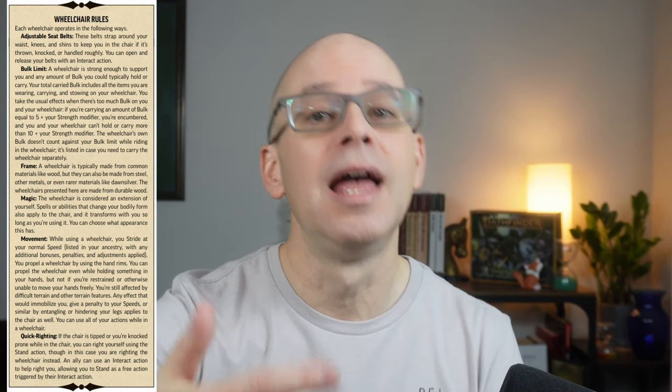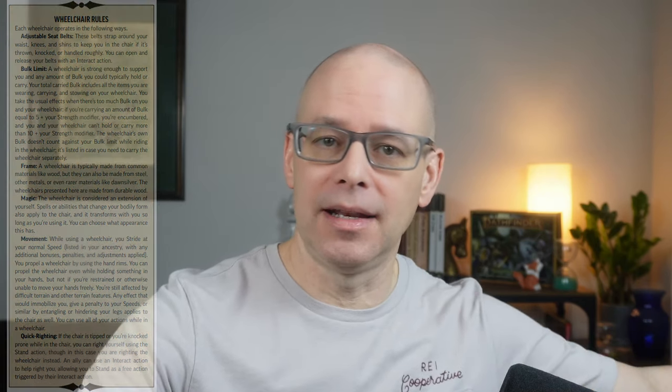They also stipulate quick righting so there's no confusion. If the chair is tipped or you're knocked prone while in the chair, you can right yourself using the Stand action — in this case, righting the wheelchair instead. There are no additional actions required. An ally can use an interact action to help right you, allowing you to stand as a free action triggered by their interact.